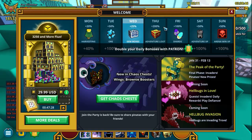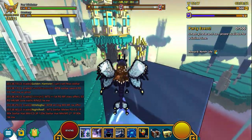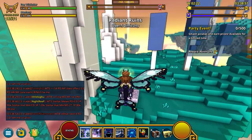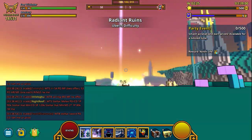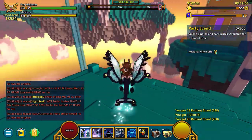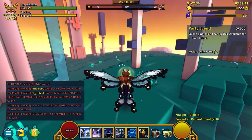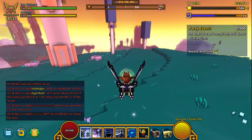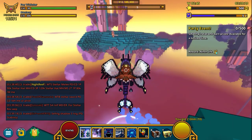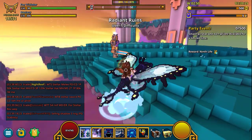The only thing that actually increases the rate at which Radiant Caches drop is the Adventure Loot day, and it only goes from 1 in 8 to 1 in 6 drop rate. I have a theory that it also increases the rate at which you get Chaos Chests as well. We noticed we've been getting double Chaos Chest drops on Gym Box days for some reason. I did almost 1,800 dungeons when farming Gym Boxes on one Gym Box day and got double Chaos Chest drops maybe three times.